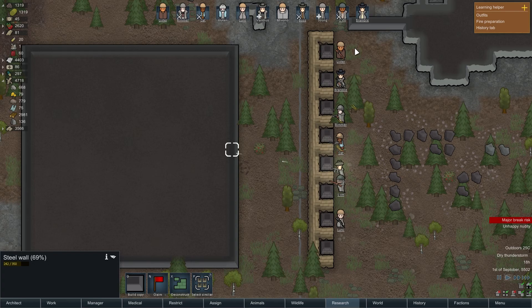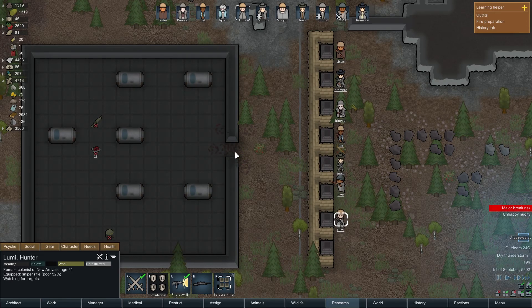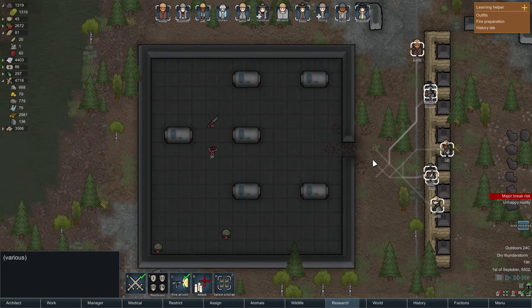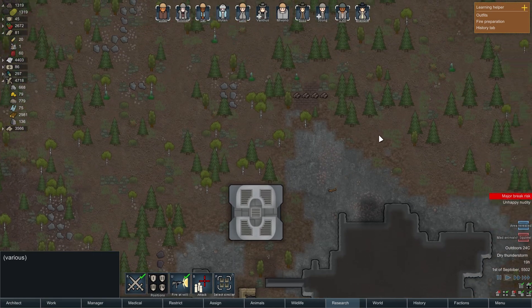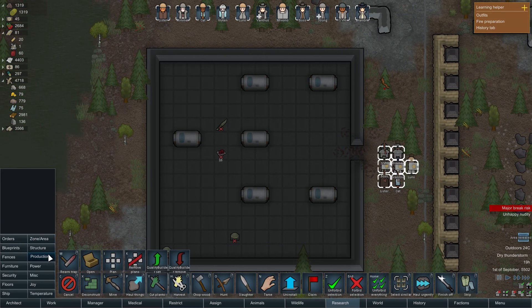Lister is not firing because he doesn't have line of sight, which is unfortunate. Neither does Lumi. What is this? Cryptosleep caskets — six cryptosleep caskets. Are there any mechanoids? I can't tell. Maybe we just can't see them. A squirrel has gone mad — unbelievable. It's heading straight for us. Can you guys take care of the squirrel that's about to bite your faces off? As far as I can tell, it doesn't seem like there are any mechanoids in here. Which is incredible.